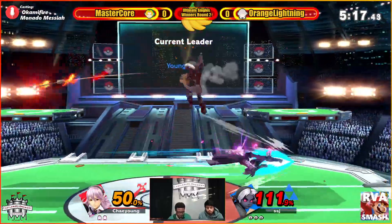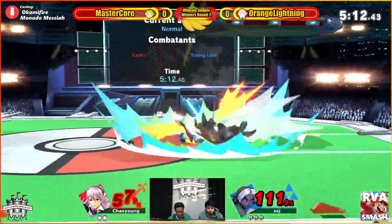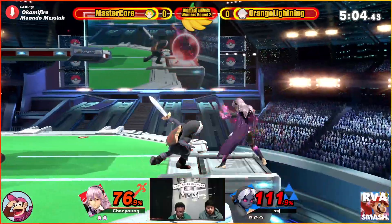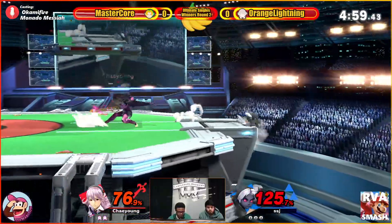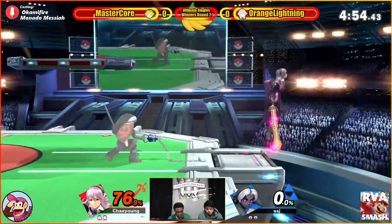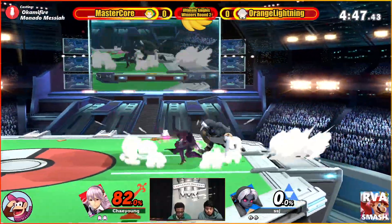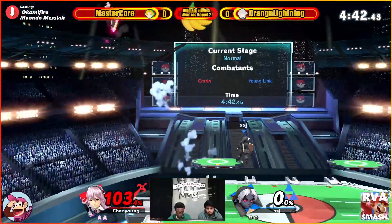Going okay, trying to get the down air but seeing him jump out of it. One good back air is what orange lightning needs to set this in his favor, probably enough at that percentage. Trying to play patient, but all this piddly damage coming in. This could be what he needs — just missing the side B, getting the back air though. Catching young link's recovery. Just weaving through, trying to dodge, get in any way he can. It is so tricky to get in against fire arrows and boomerangs.